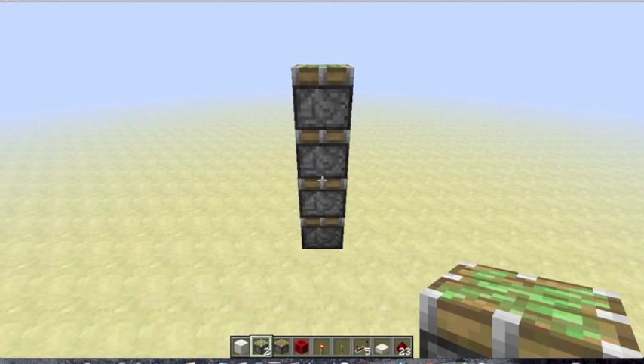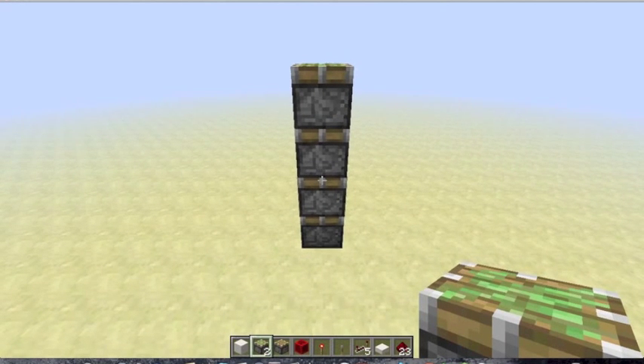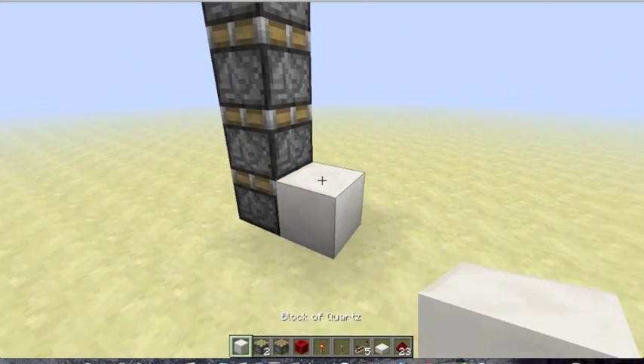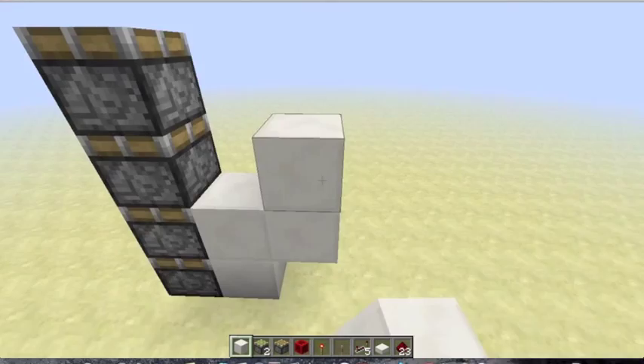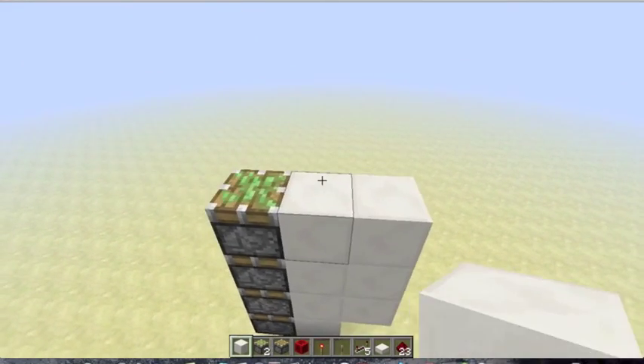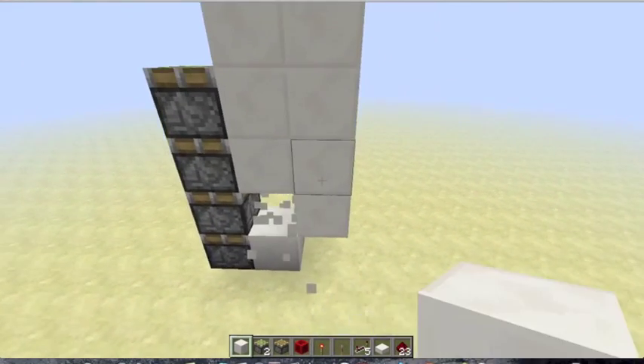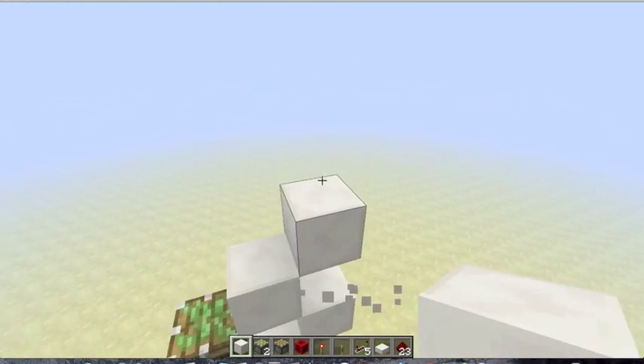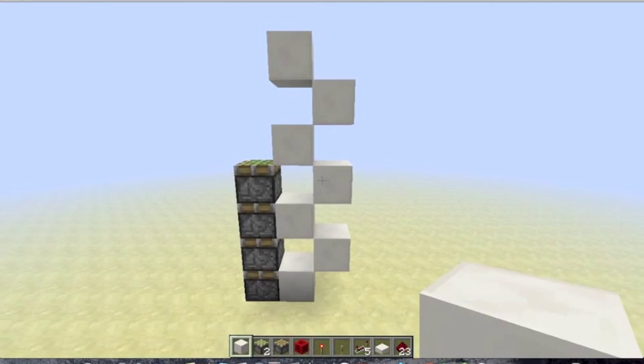To start off, you're going to want four pistons like so, and then blocks diagonal of each other, all the way up — like this, up to there.